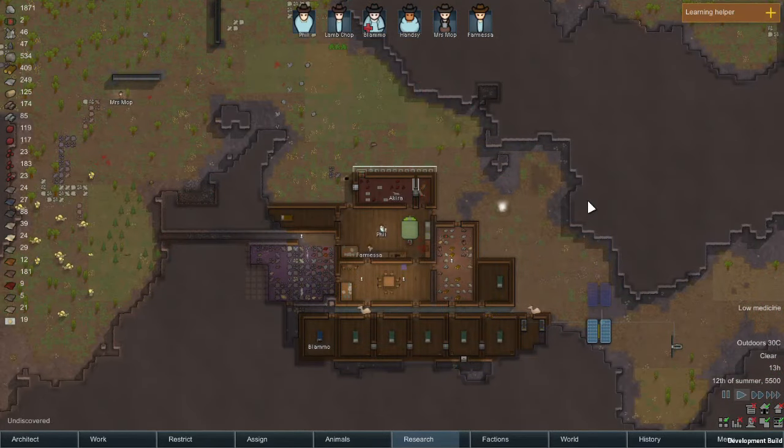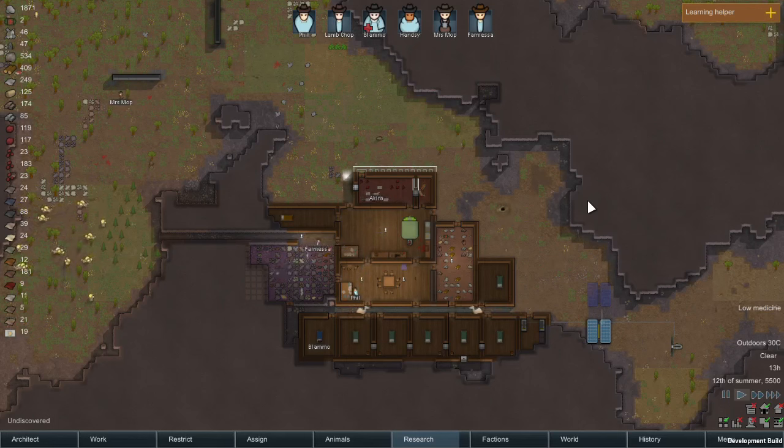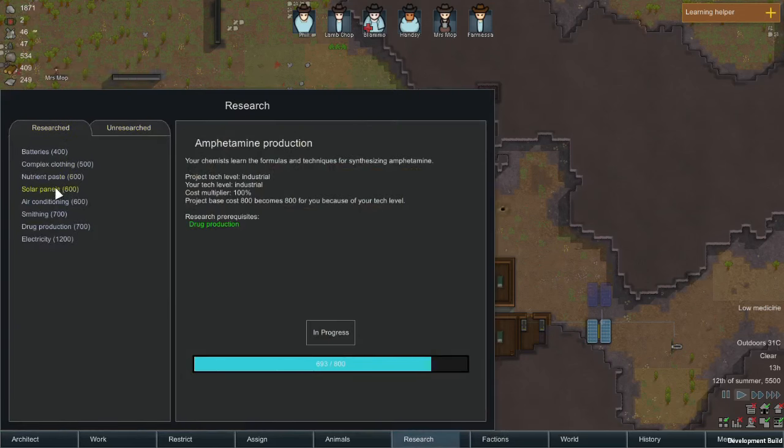So this is my Alphaville 15 colony. We're going to look at the whole process of making drugs and forcing it down their stupid gobs. In theory, drugs can be manufactured quite early on once you've researched drug production — just go into the research screen. I've already researched it and it's dead easy — there are no prerequisites.